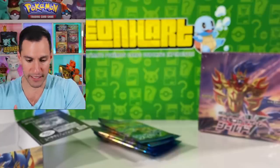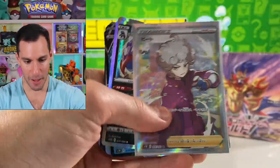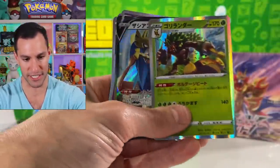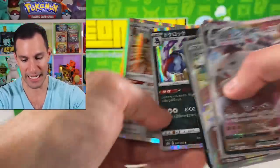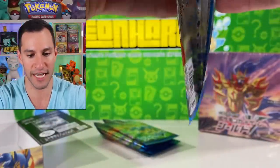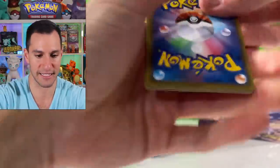Inteleon — not the biggest fan, but it's a holo. And please consider subscribing and hitting that notification bell and all notifications. YouTube makes it hard to just get notifications. Bede — I can't believe we have pulled these. Let me show you the pulls real quick: Stonjourner V-Max, Bede, and then some gorgeous holographic cards. I'm loving the pulls we have made so far — very very happy about that.